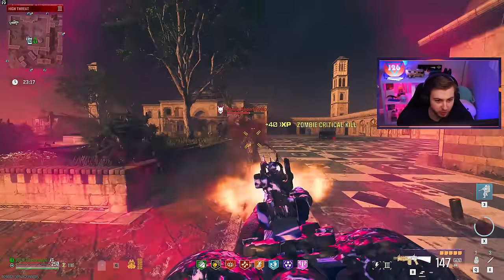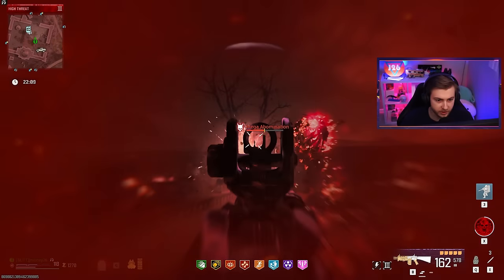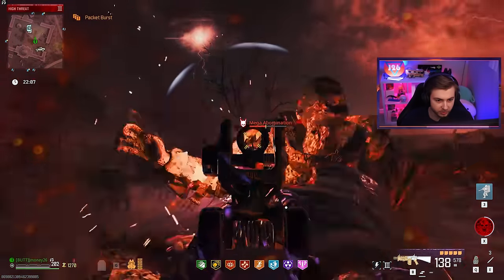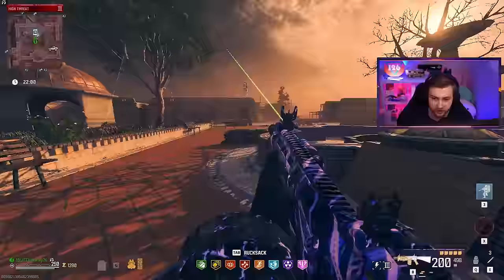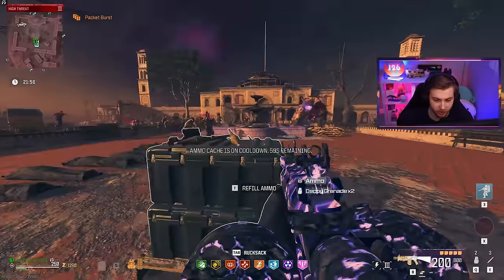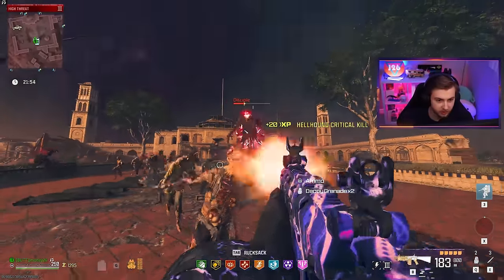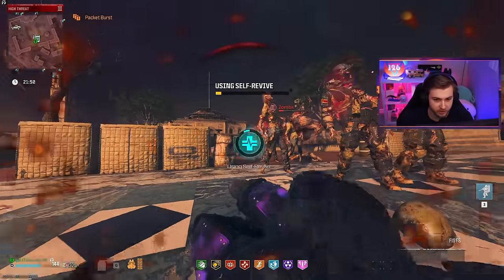I hope they don't just completely throw away the double barrel aftermarket part concept. Because I really think this is a sick idea — they just picked like the worst weapon to put it on. They just put a fresh coat of paint on mid. Normally with most guns, we can take down mega abominations pretty easily — like they don't make it hard for you. But this guy's fighting us, and so are all of his minions.